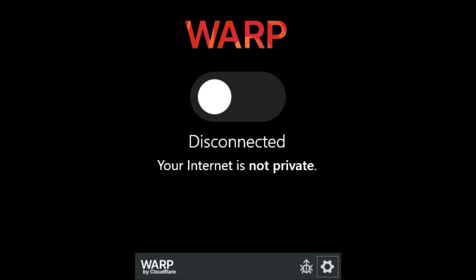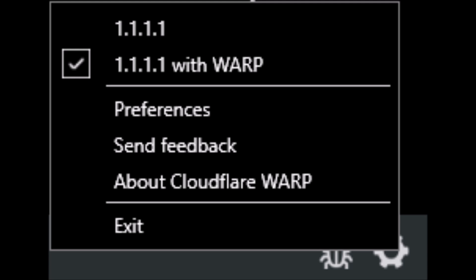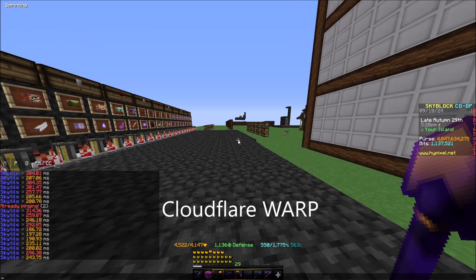Before you turn this on, make sure it's set to 1.1.1.1 with Warp. After you turn it on, connect to Hypixel. Hypixel should now be playable and your ping should be reasonable.